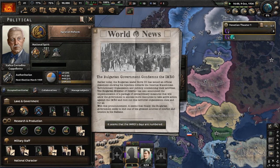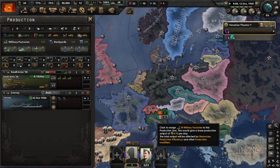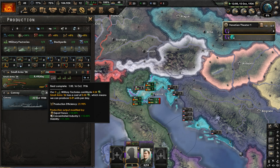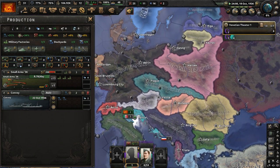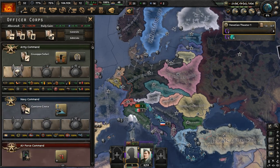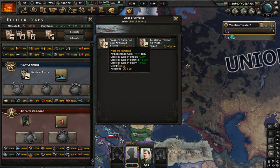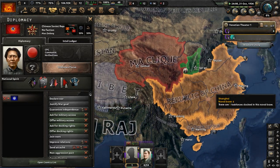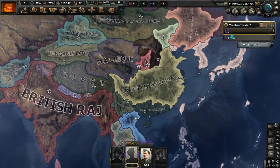Let's do agrarian reform. Military manufacturing is complete, so we'll have two more factories — let's put them all on guns. We are making around 8.50 guns per day. Hopefully with those extra factories in production, they'll produce a lot more given enough time to build production efficiency. In China, there's now a war between Communist China and the Ma Clique — the Chinese Soviet Republic is fighting them, and I think the Chinese Soviet Republic might win, honestly.